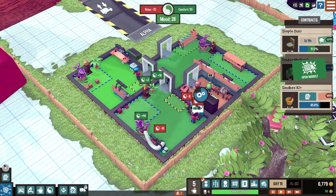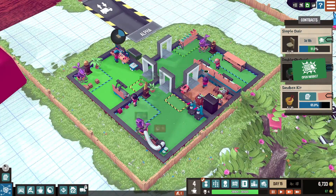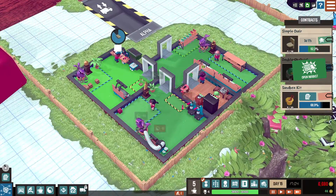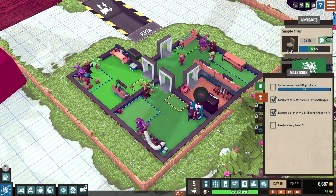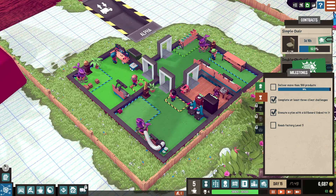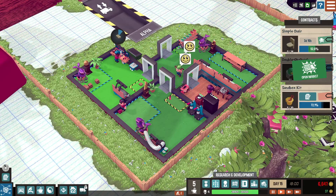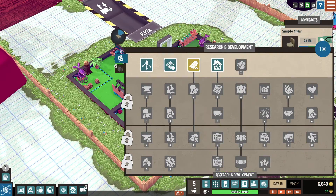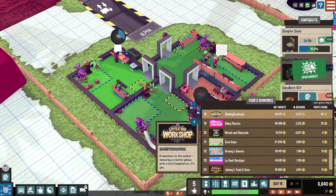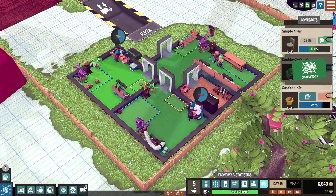I just want to take it slow and see what my workers are doing. I like times two. Two people on break, they're doing stuff — we're not missing any work, perfect. Execute plan — that's done. Deliver products — that's almost done. Reach factory level five — that's what we're working on right now.